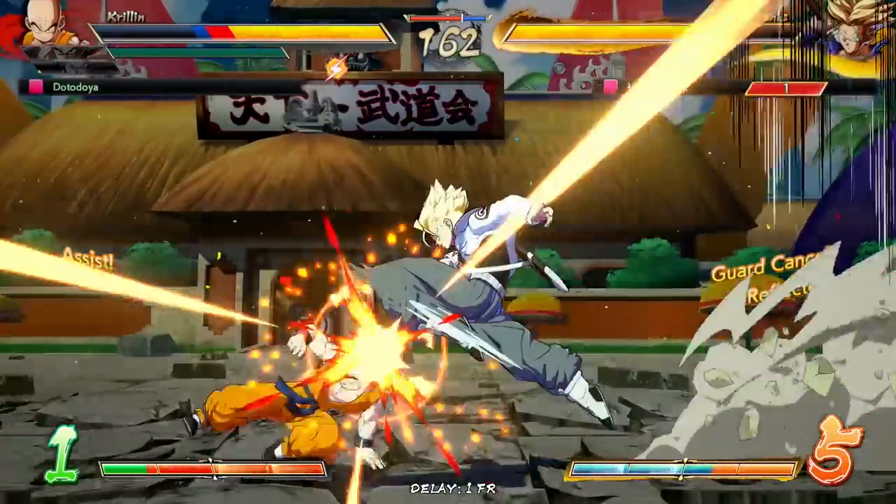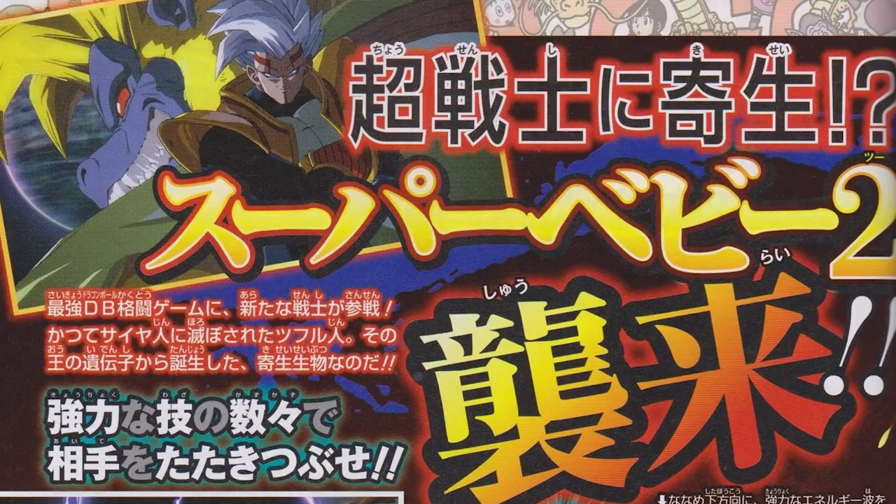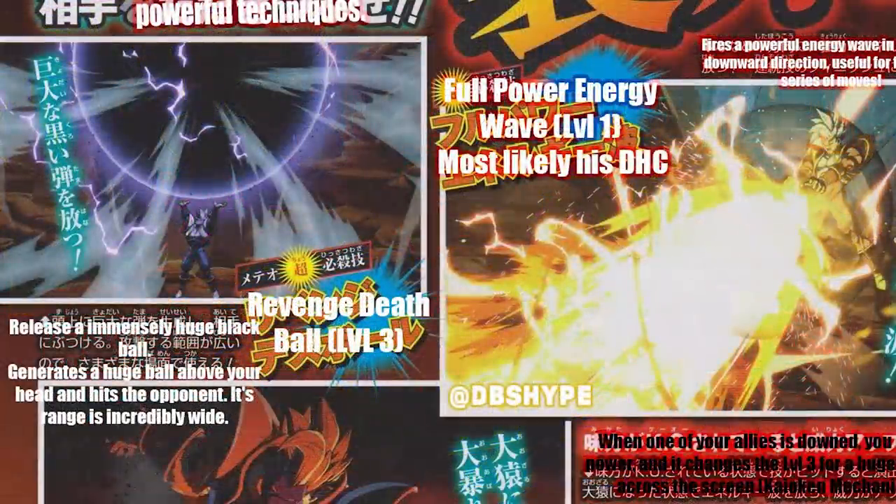That about does it for the first scan. Moving on to the second scan containing his super moves — we got most of this right last time but now have extra details on the Great Ape stuff. There also appears to be a victory screen of Baby posing with the Great Ape behind him, equivalent to GT Goku's victory cutscene. Baby seems like a very similar design character to GT Goku — his Revenge Death Ball is a level three that generates a huge ball above your head and hits the opponent with incredibly wide range. He has that as an extra level three alongside the Great Ape one.